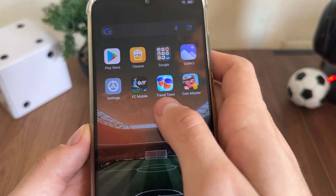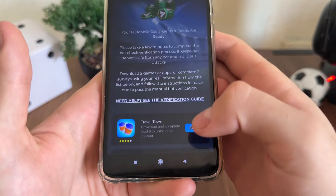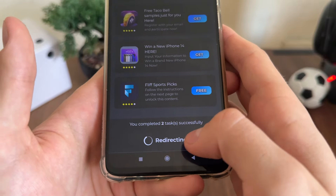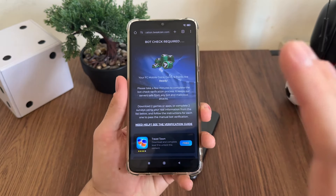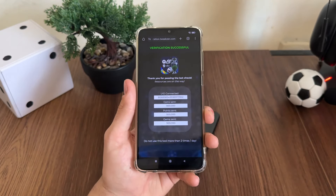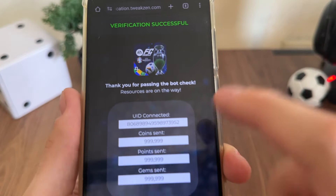I have just downloaded and completed the steps for Travel Town and Coin Master as I said, and I got this message — let me show you: 'You completed two tasks successfully' along with a redirecting text. I'm so excited and I'm still waiting for about one minute. Nothing has redirected me yet, so let's wait together — it should happen any second. Nice, we got 'Verification Successful'!